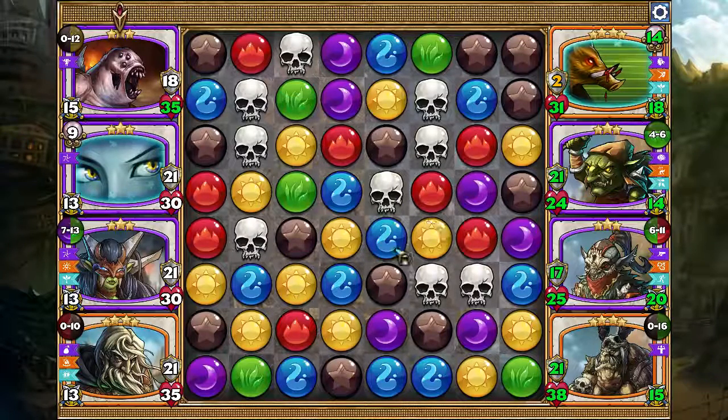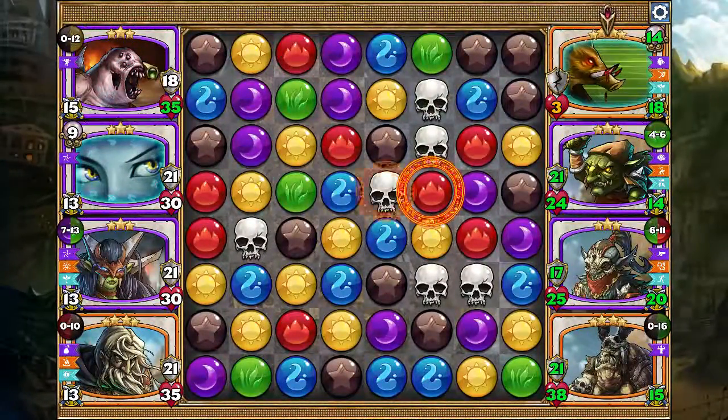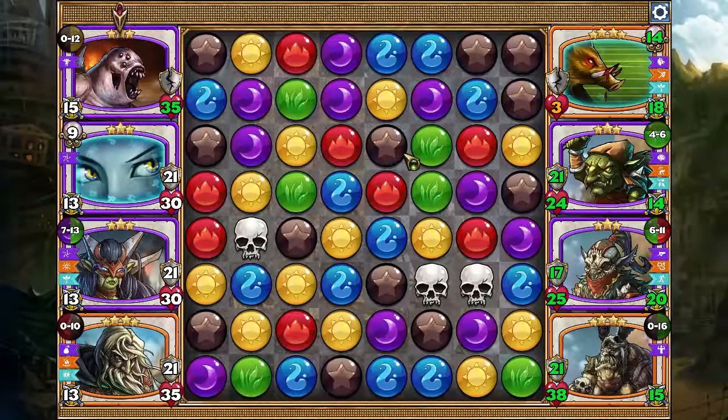Alright, now two skull hits here — he'll get one and I'll take the other. Gob Chomper does double skull damage against goblins. But I'm not going to be able to stop him from casting his spell unless I use four nests — feels a bit wasteful.